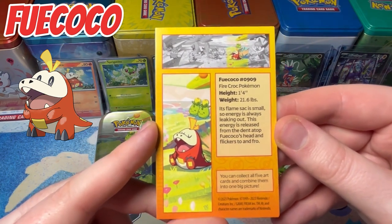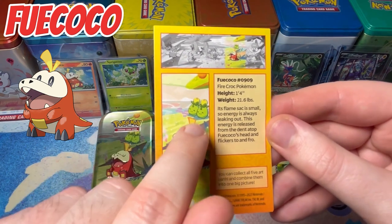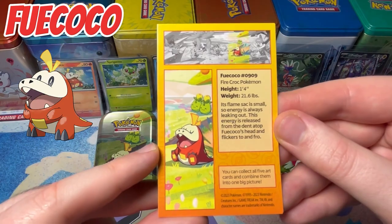Its flame sack is small, so energy is always leaking out. This energy is released from the dent at the top of Fae Coco's head and flickers to and fro.